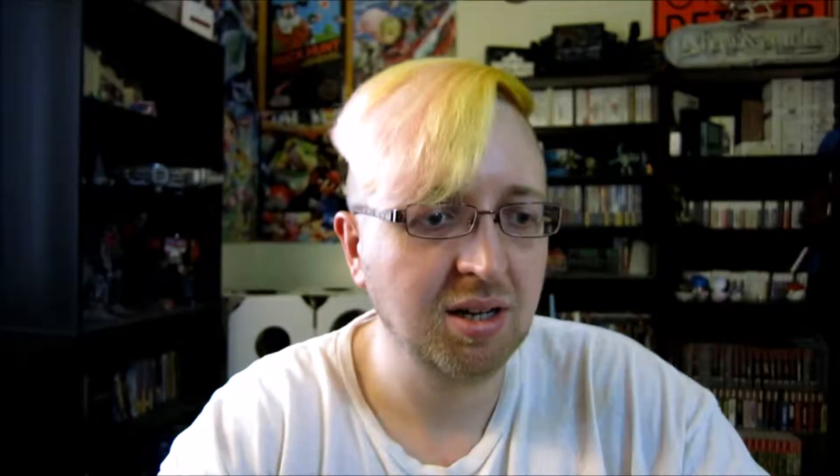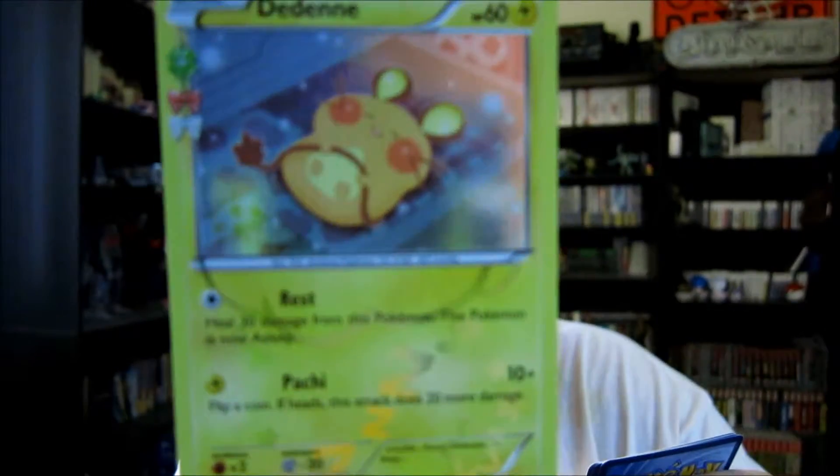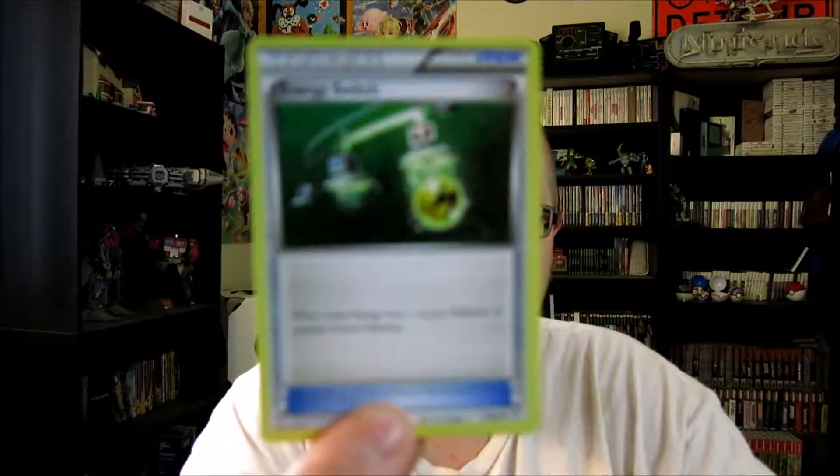So in this Blastoise pack, first I've got a Steel Energy. I've got a Basic Shellder and then a Basic Doduo. I've got an Electric Energy. I've got a Reverse Foil Rapidash. I've got a Foil Radiant Collection Dedenne — it doesn't look familiar, I'm hoping I don't have it. I've got a Dugtrio. I've got a Radiant Collection Wobbuffet — I love it, I love the lipstick. I've got a Max Revive. And then an Energy Switch, which I don't think I have either.